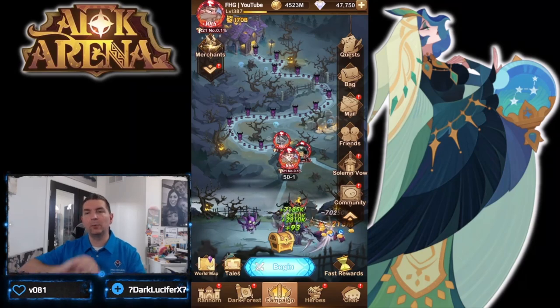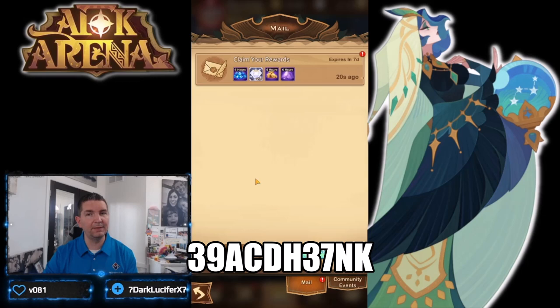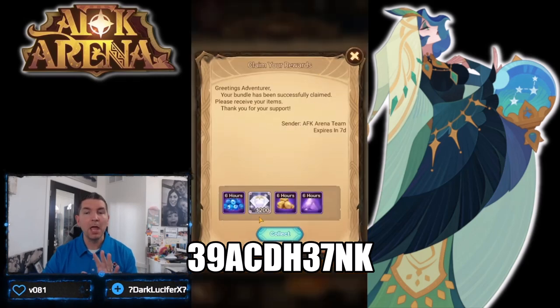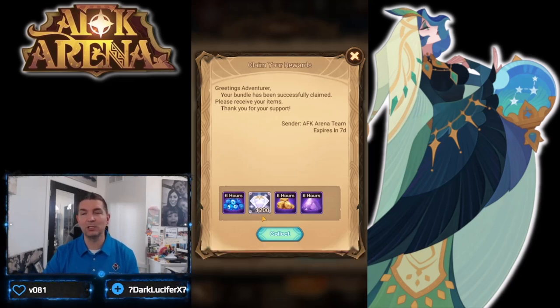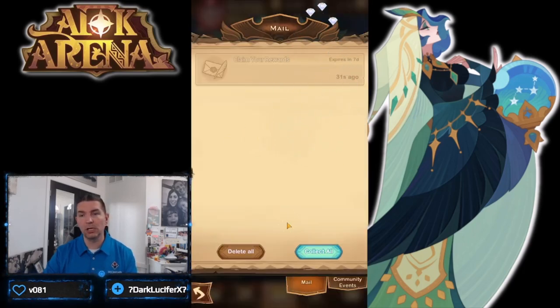Hey guys, welcome back to some more AFK Arena. Today we're over on the YouTube account. We have a brand new code — I believe there are actually two active codes right now. As you can see, the diamonds continue to increase: we got 300, we got 600 from the last one on Father's Day, and now this one is 1200 diamonds as well as some resources. Make sure you go ahead and use the code — I'll put it down below.